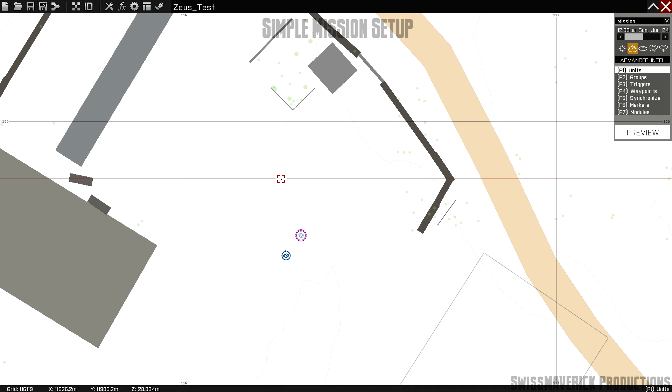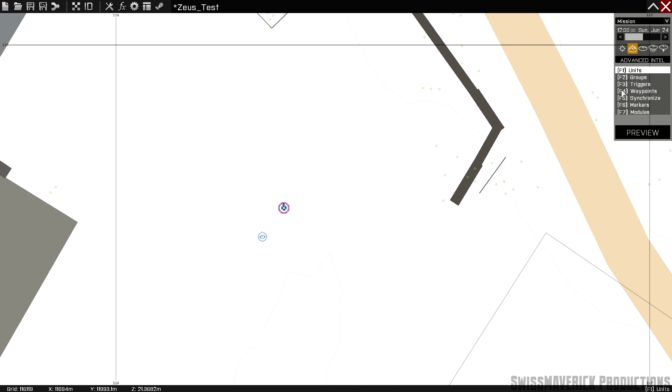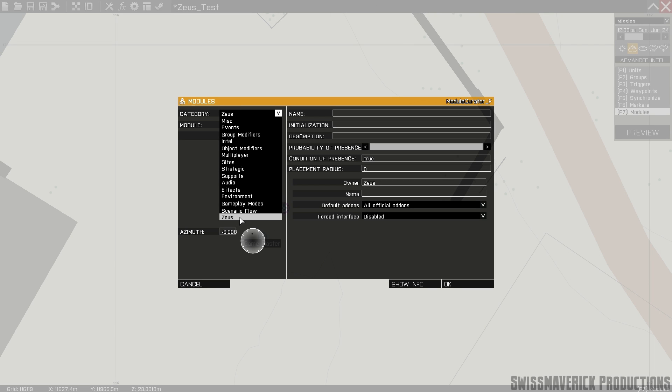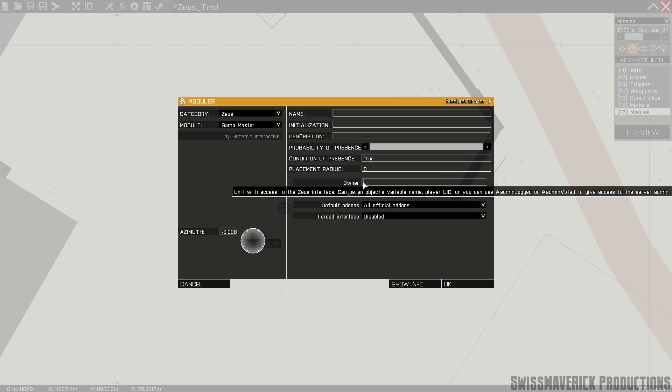Enabling Zeus for any mission is done pretty quickly. Go into your mission editor — this can be the single player or multiplayer mission editor — and create a character. Select F1 character, select any kind of unit; in multiplayer make it playable to create a player slot, in single player make it the player. You can write a description which will appear as the slot name in the multiplayer lobby, but more important is the name of this unit — in this case Zeus. Once that is done, select F7 and create a module. Select category Zeus and then module Game Master — this is the core module of Zeus. You will have to send the Game Master module to Zeus by writing the name of the unit into the owners box.